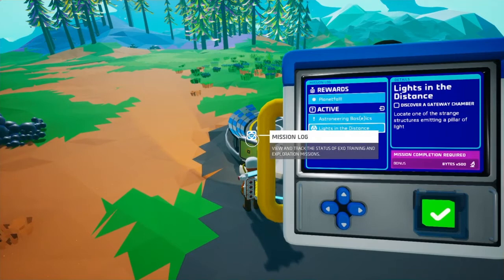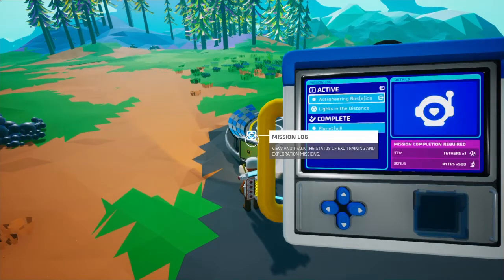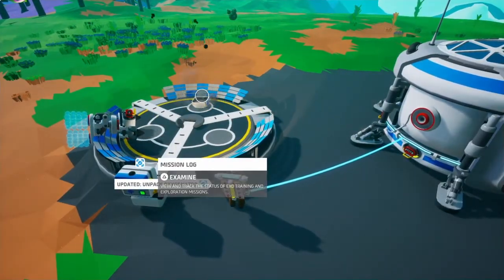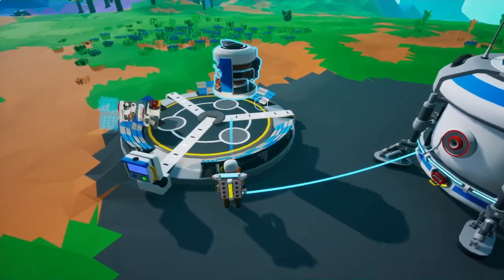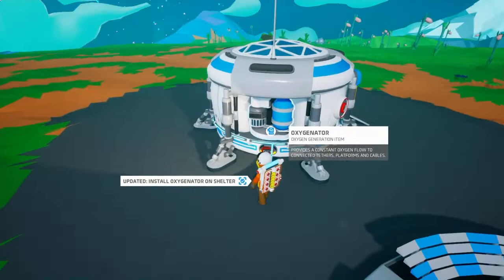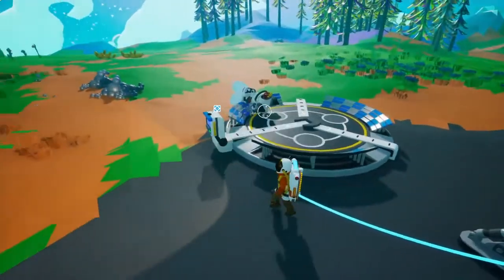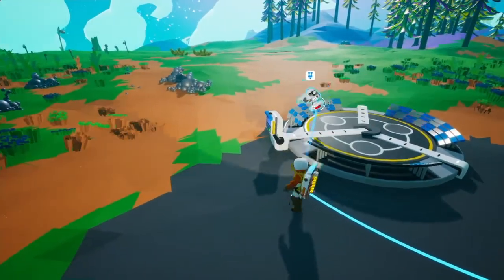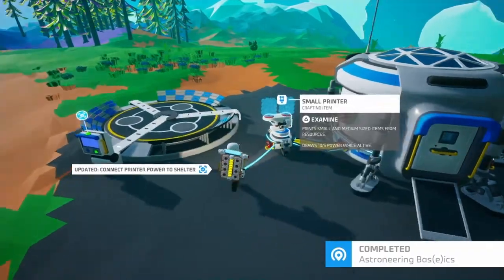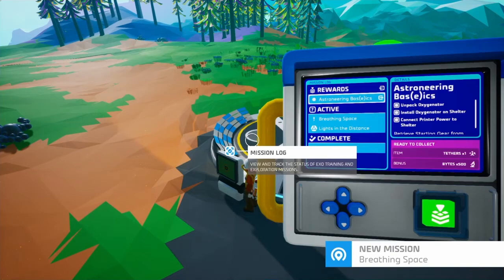So I do know that if you come over here you can get some stuff dropped off. The Oxygenator basically does what it says on the tin. You grab it, slot it into the base right here, and it starts producing oxygen - provides constant oxygen flow to connected tethers, platforms, and cables. There's a bunch of fun stuff on this. It takes a little bit of time to get used to, but when you do it's a lot of fun. That gives me tethers and 500 bytes.